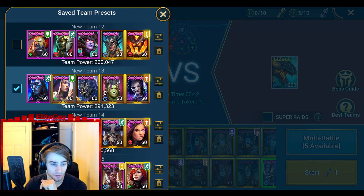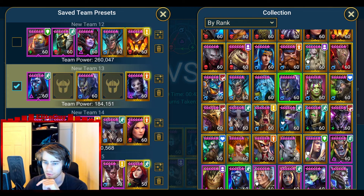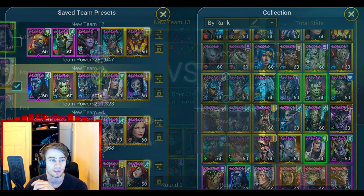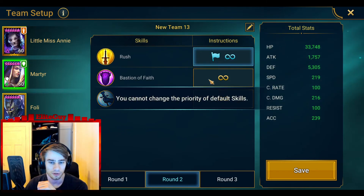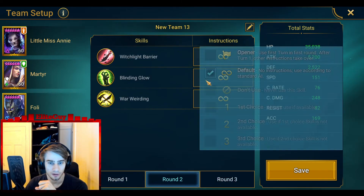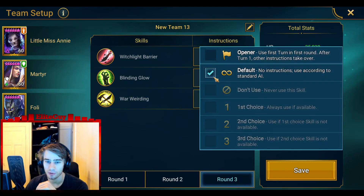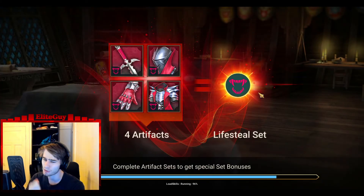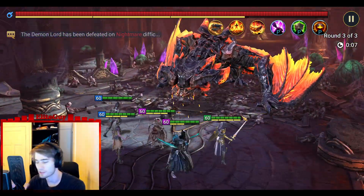I have to fix the ordering of these champions. It's a little bit annoying that you can't just drag them. Let's set up Krila's AI. For the first wave, don't use that ability. Second wave opener, don't use it. Open with this one against the boss. Krila on the waves is not going to do anything. Against the boss I'll start with this one and then this one. Everything is going to work on auto. It depends a little bit on the first wave.